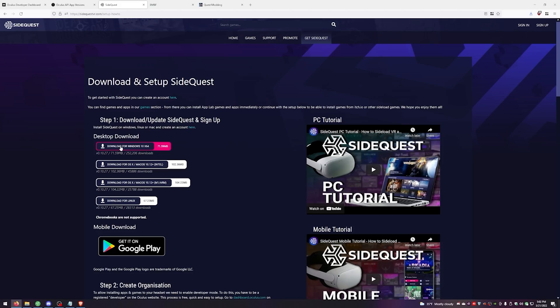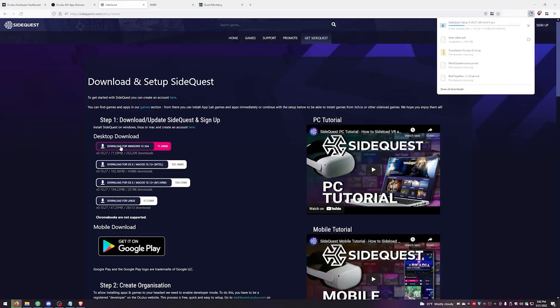Next up is SideQuest — that's the second link in the description below. That's going to take you to the download. If you've already done SideQuest and have an account, skip to the next timestamp. Go ahead and download SideQuest, launch the application, and create an account.